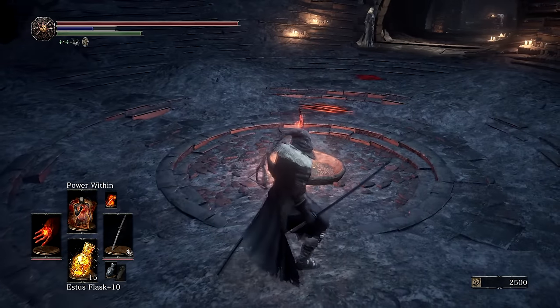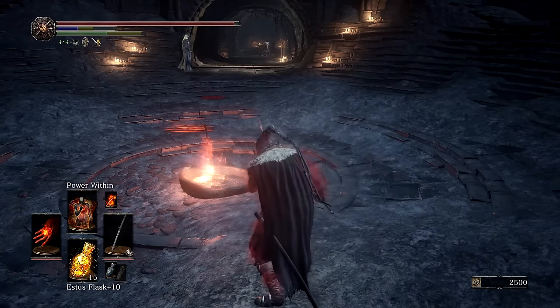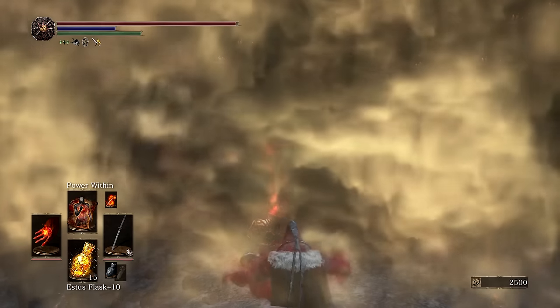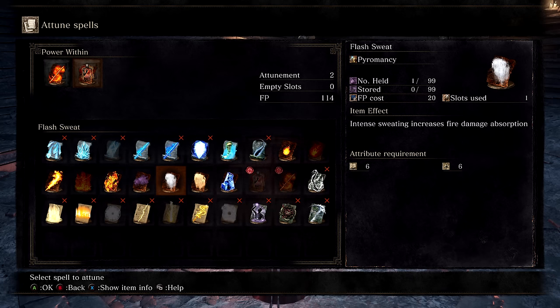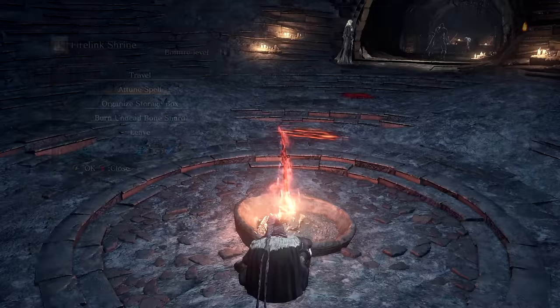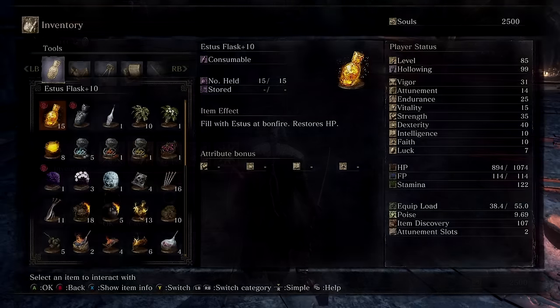For the second spell slot there are a few options. You can go with Power Within, though it's heavily nerfed compared to Dark Souls 1. You can go with Poison Mist, which requires 10 Faith — which we have. Flash Sweat is really nice if you're facing an enemy that deals a lot of fire damage. You can also use Profuse Sweat, which gives you nice damage resistances against bleeding, curse, and similar status effects — some cool utility spells for that second slot.